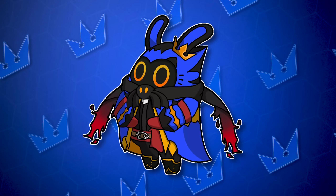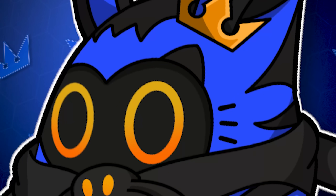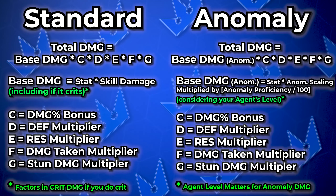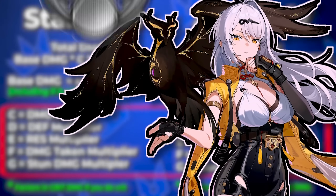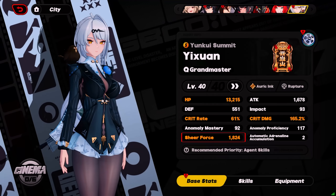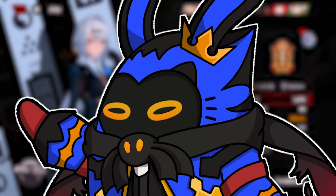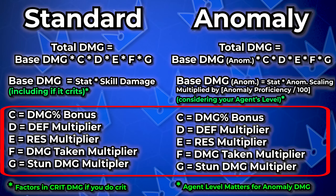Before talking about which slot 5 is better, we first need to understand how damage is calculated. There's two damage formulas, one for standard damage and one for anomaly damage. If I simplify them a bit, you'll actually see that they have five bits in common. Real quick, if your agent is a rupture class and does sheer damage, the only differences are that your sheer force stat acts as your attack stat and your defense multiplier is locked at a value of 1, meaning your damage ignores defense. Back to the five multipliers though, let's take a look at them.